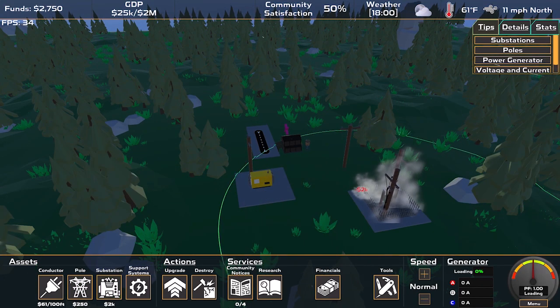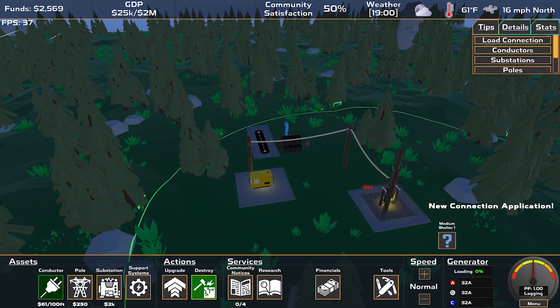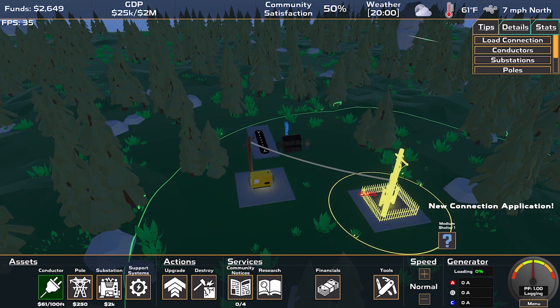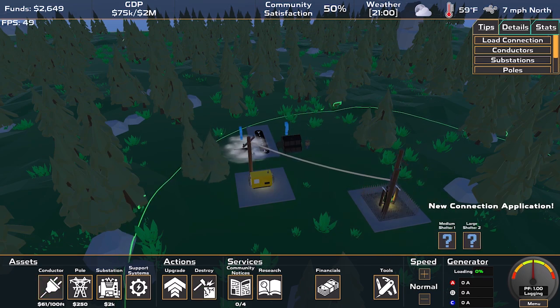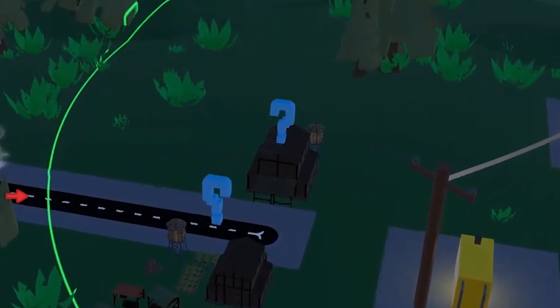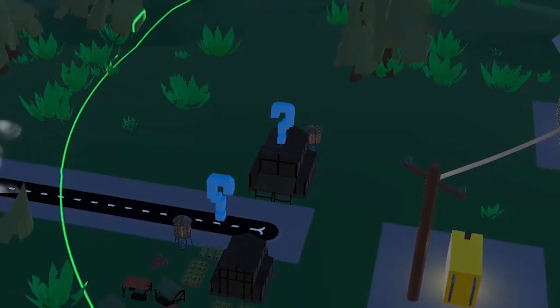Then attach your conductor. Remember, in Power Network Tycoon, your focus is on wiring up the high voltage network. There is no need to connect conductors to every building load. Once your substation is powered up, you'll notice question marks appearing above nearby loads within the substation's green ring, indicating they are ready for connection.